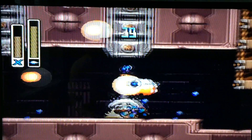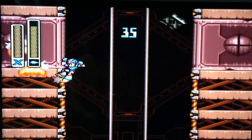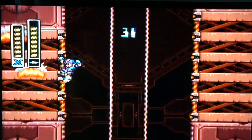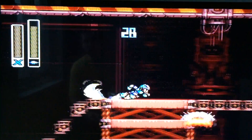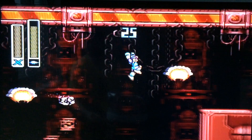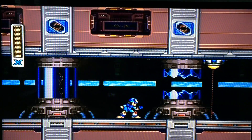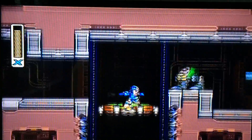You can also find the stage on Blizzard Buffalo. If you actually use the anti-gravity — the gravity well — you can actually use that elevator button. This is kind of like a parody of a stage called Magna Centipede from Mega Man X2, where near the end you had these blocks you had to jump over and the floor would crumble.